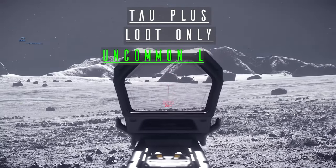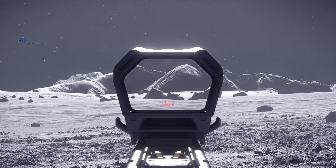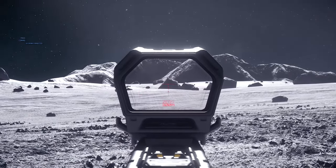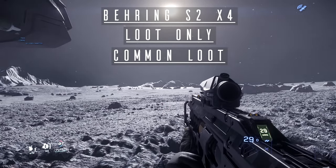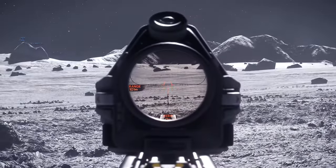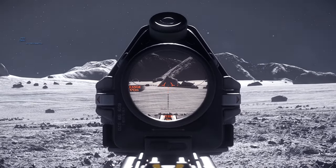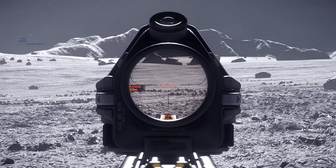Next up is the Tau Plus, which I've only ever found as standalone loot, never attached to a weapon. This is much more basic, lacking a rangefinder and requiring you to manually set the zeroing. Finally, we have the Bearing S2-X4. It doesn't have a proper name, so I'm not sure if it's actually supposed to be in the game or not. This is just an alternative to the OT-4; it offers a rangefinder as well as auto-zeroing. Commonly found attached to Nine Tails P4ARs.